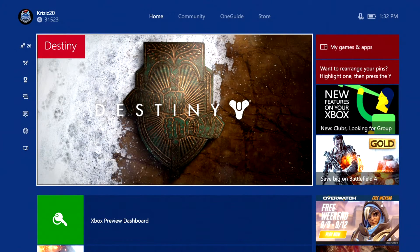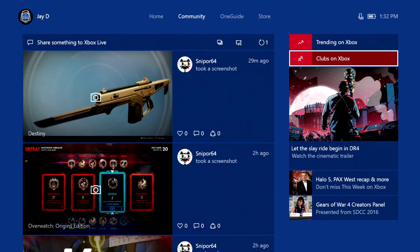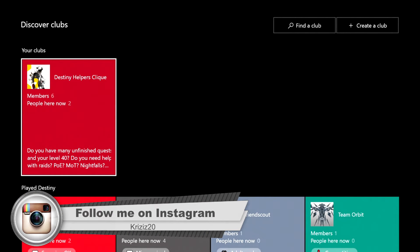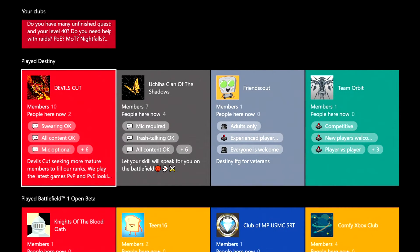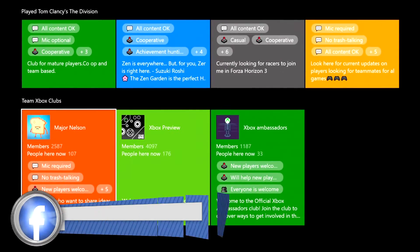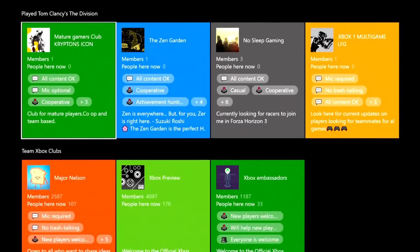This is only for Xbox Preview members. If you go to Community and underneath Trending on Xbox, you'll see Clubs on Xbox — so this will get you into the clubs. Right now we are viewing public clubs; anybody that has created a public club will appear here, and it'll go by the games that you've played recently, so Destiny, Battlefield, Tom Clancy, and Xbox's official Xbox clubs.